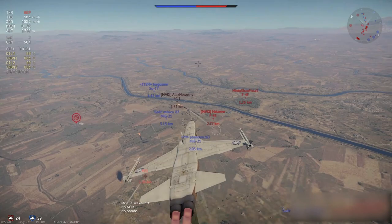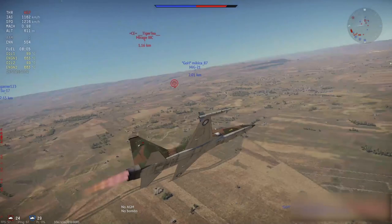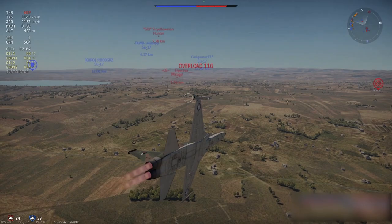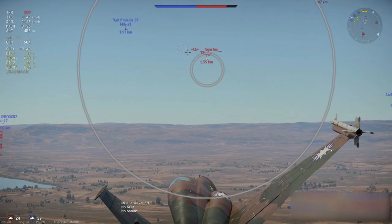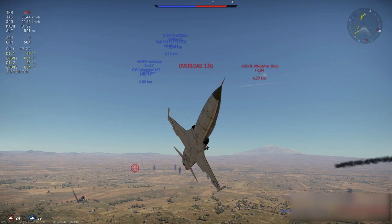Kills start getting a little bit easier. With the AIM-9Ps, they have better tracking and flares don't fool them as easily as other missiles — I'm looking at the R-60s, of course. It's really easy to get air-to-air kills with these missiles, they're fun to use. However, you're limited to only two missiles. Here I engage a Mirage — the missile tracks perfectly, 20G overload, and it's an easy enough kill.